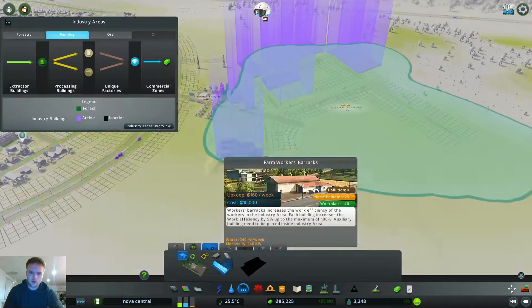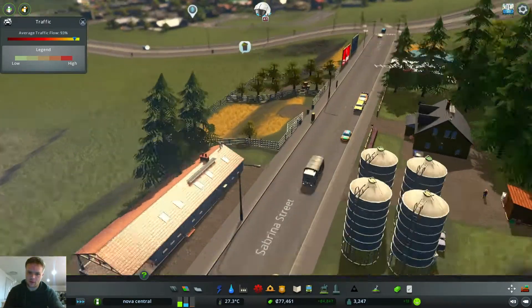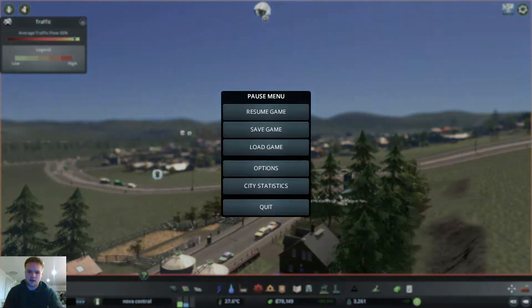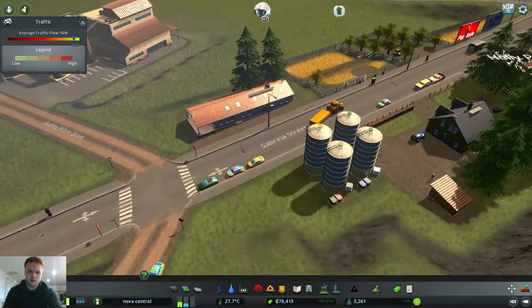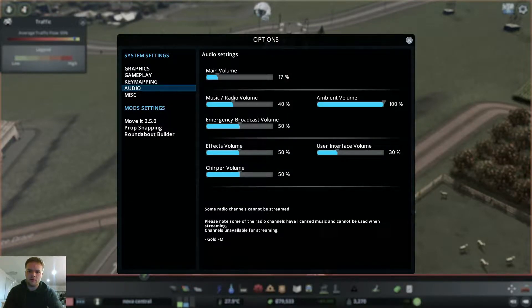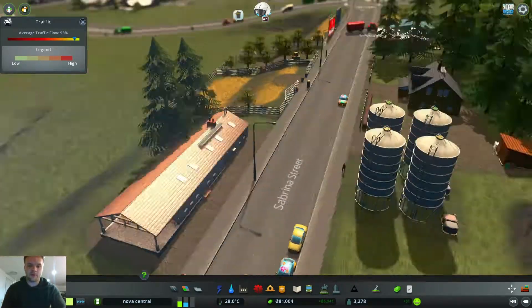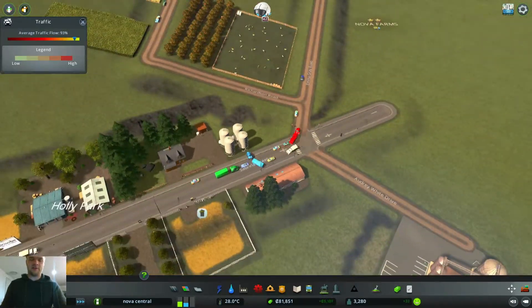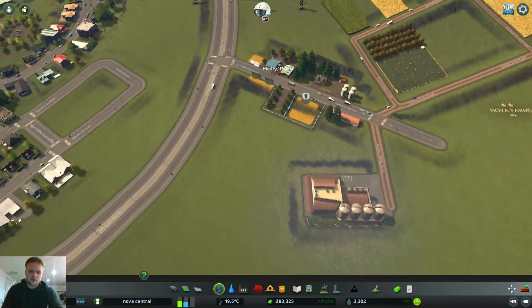What else can we do in the industrial area? Oh, the workers barracks - yes, we need that. I'll put it there. The workers barracks so people can come in - that's still so loud. So they can stay on in the area. But oh, we've got garbage issues! Let's sort that out.